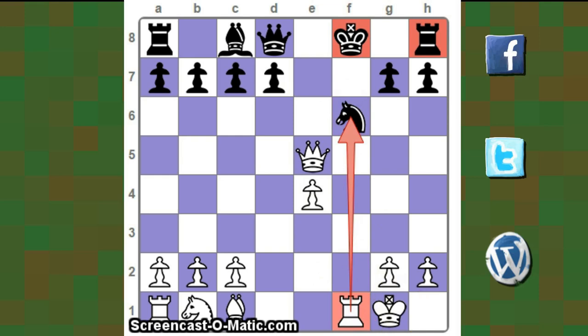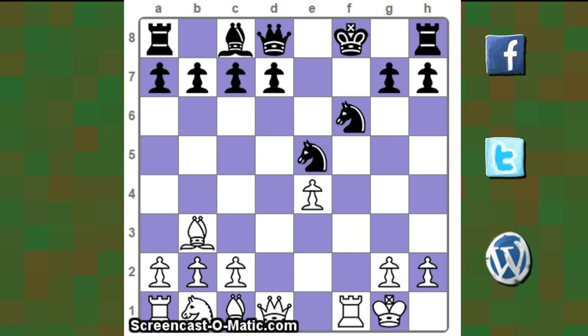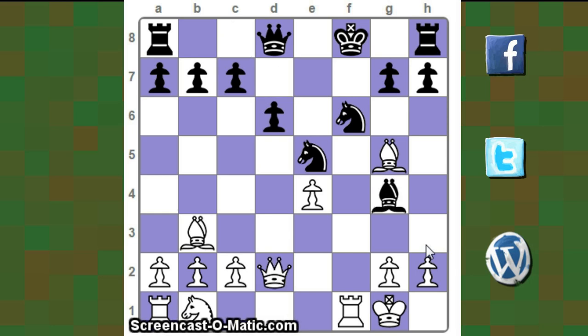So after bishop takes f7, king f8 was played. After that, f takes e5, knight takes e5. Now bishop backs to b3, d6 — providing some scope to the white bishop on the diagonal. Bishop g5, pinning the knight to the queen, and it's already pinned to the king, so it's in a dual pin. Now bishop g4, hitting the queen. Queen d2, sidestepping the attack.